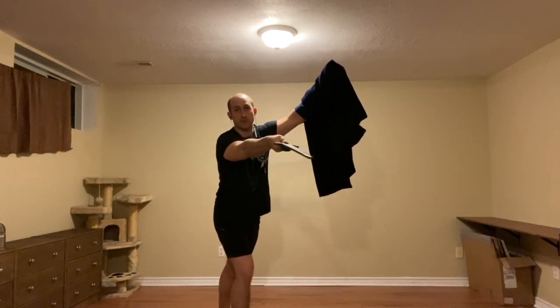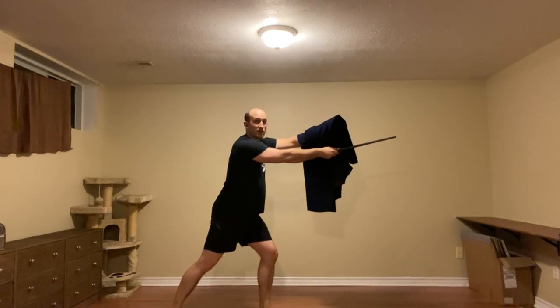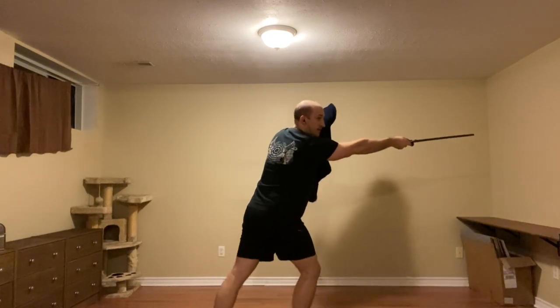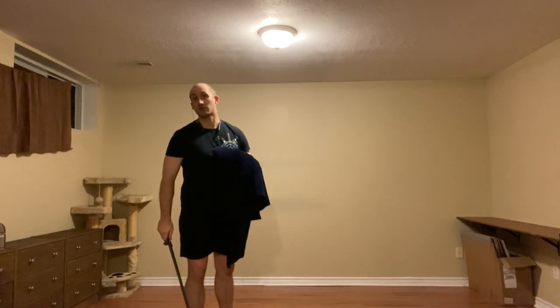Part one: we're going to thrust, and what we're dealing with here is they're going to be pushing up using their true edge. So we're going to help them out, dropping their tip underneath, and thrusting to their chest. So we're here — thrust to the face, their sword comes up, we help them out pushing to their high outside, and Punta Versa to the chest.